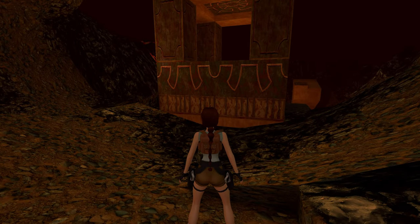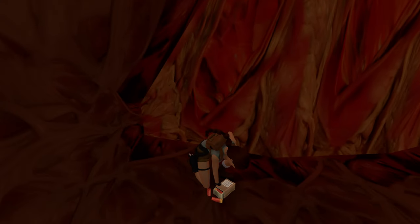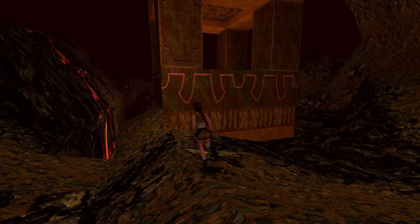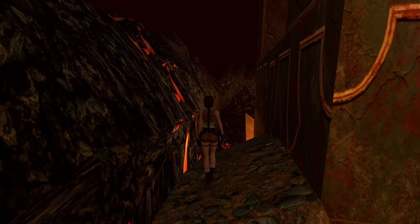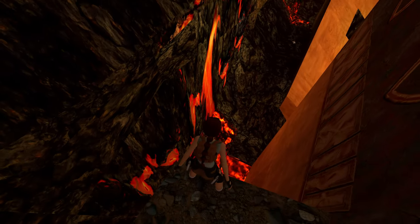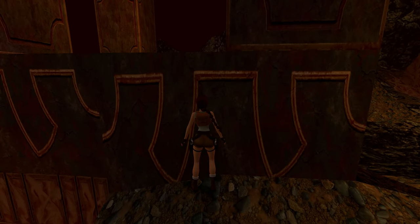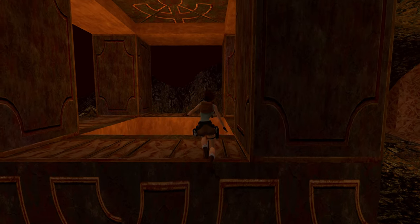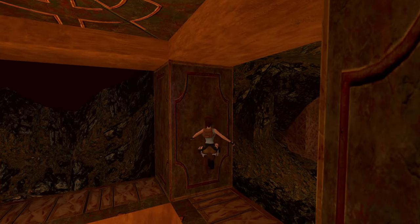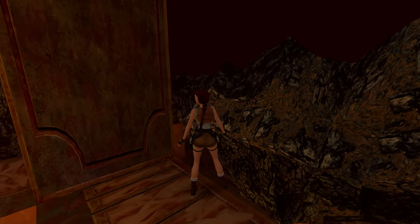We have this central structure here. I'll just check what's around the corner — some shotgun shells, very nice. We're going to hear the beating heart of Atlantis, the living womb pumping out all these creatures. We've got some lava and a big drop down there. I think the logical place might be this structure — it seems to be leading us here. I've got a shaft that we can drop down; I just want to take a look at the level proper.